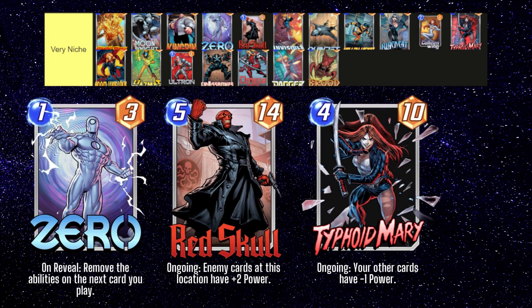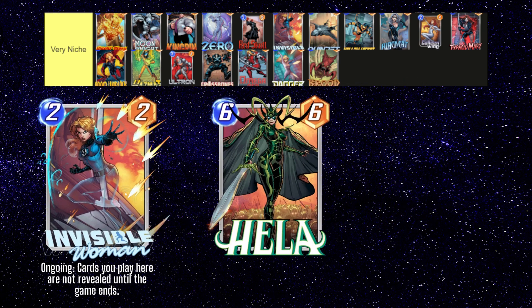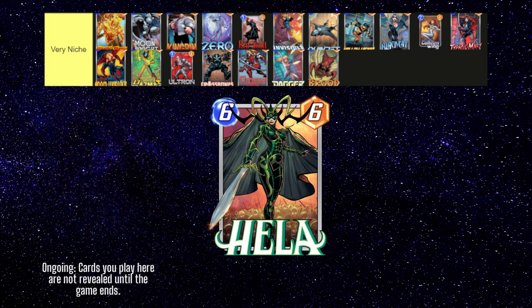Zero, Red Skull, and Typhoid Mary are all seen in one type of deck along with Enchantress, that runs aggressively-statted minions with drawbacks that can be deactivated with Zero and Enchantress. This deck can also run Venom and Taskmaster, but in my opinion there are better decks that are just better at cheating out big stats. Invisible Woman is most widely seen in Hela decks. She also has some applications in Wong decks or Patriot decks to protect those cards somewhat against cards like Enchantress, but it's a pretty niche use case.